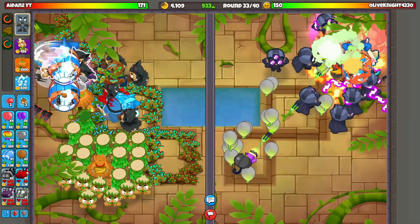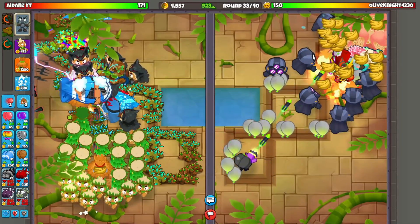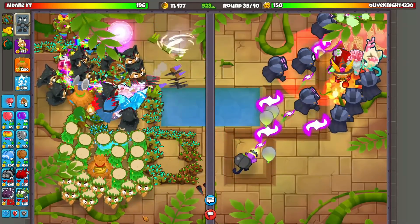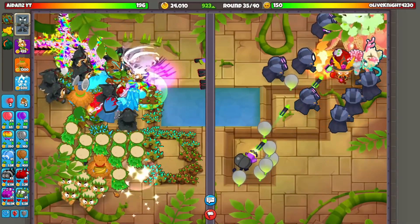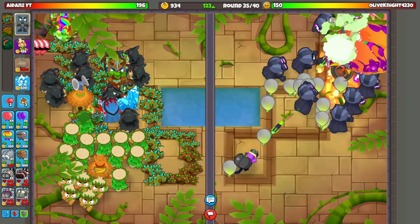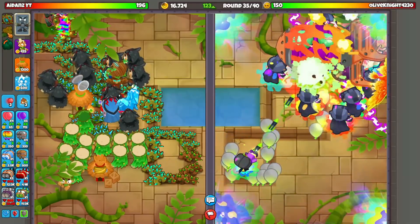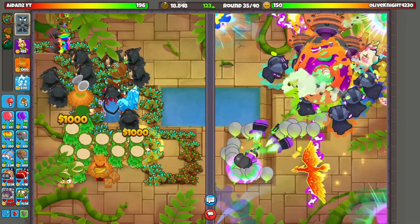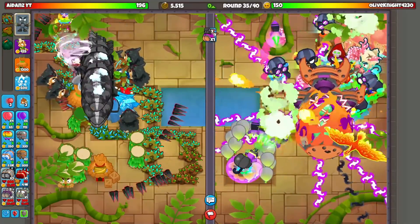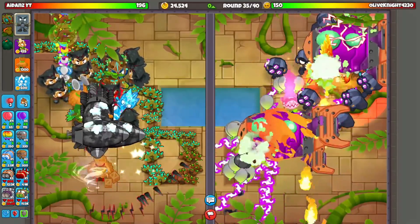We're making so much money. Should we rush this guy? Let's just end his misery quickly — fortified BAD. No way he defends this. We'll keep selling off some more Druids. We have like no eco — wait, he might actually be able to defend this. We need to send more. No way — those DDTs are working! This strategy is too broken. We also didn't get up Super Storm.